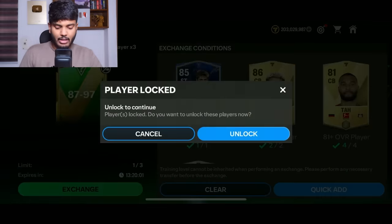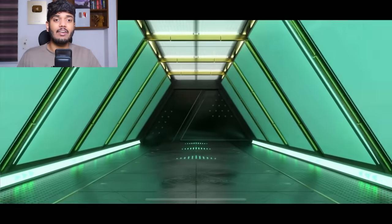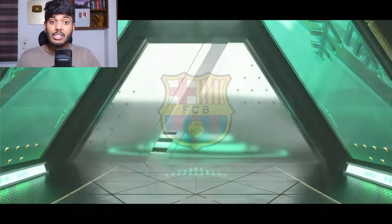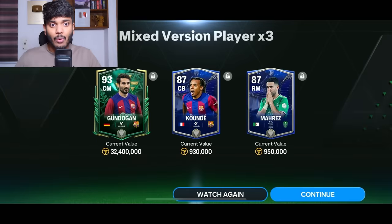We can do two more exchanges. Here comes the second 87-to-97 — it's a Winter Wildcard from Germany, center mid, Barcelona. It's Ilkay Gundogan once again, and he's a 90-rated player now. Wow, that is huge — that's a big one!